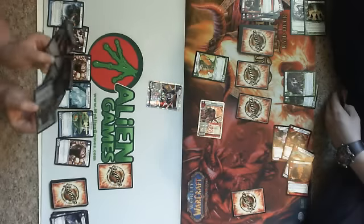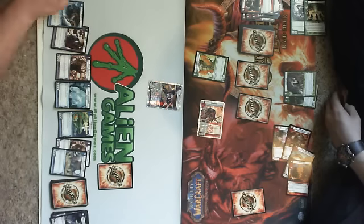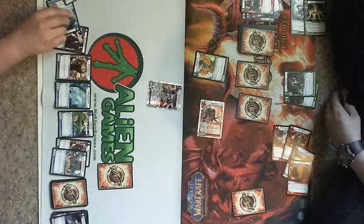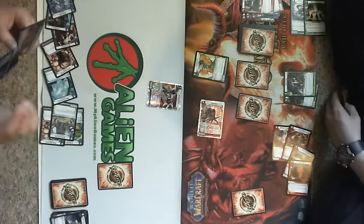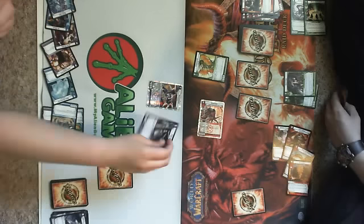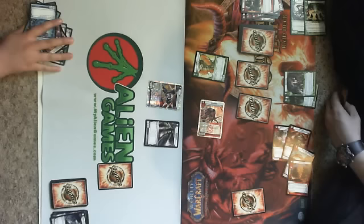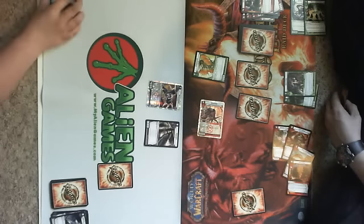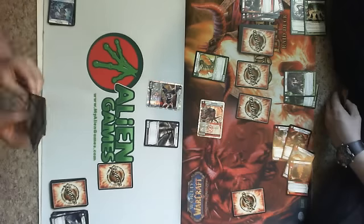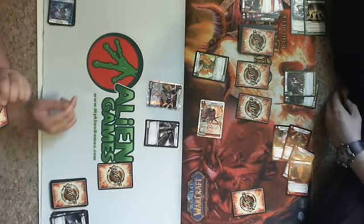Top card. It's actually a good game so far. Hydra crash. So now I have one, two, three, four, five, six, seven, eight mana. I'm gonna pull out him — I drew that my very first turn and I've been waiting this whole time to pull him out.